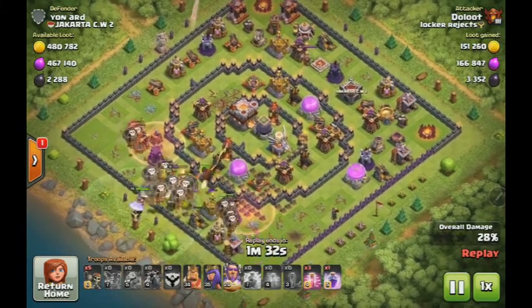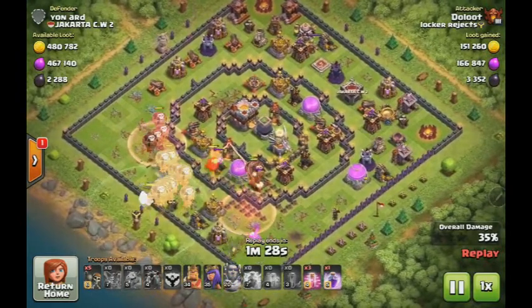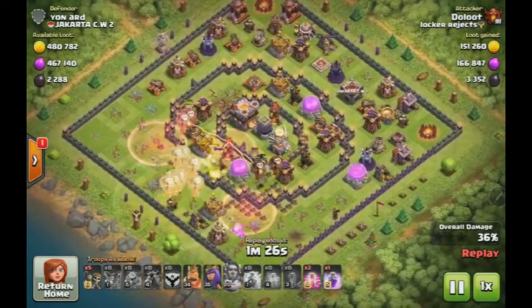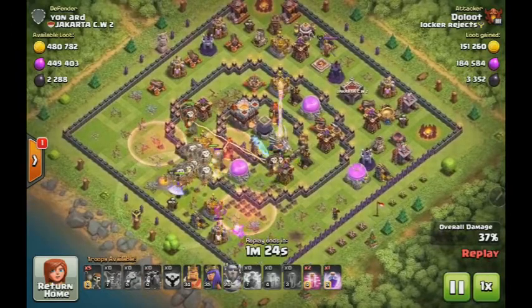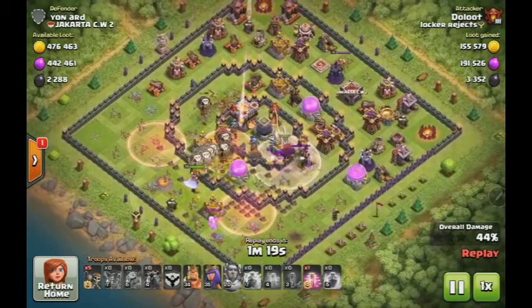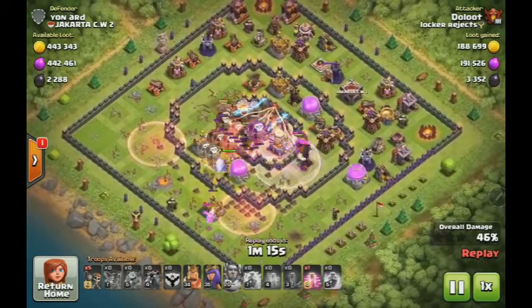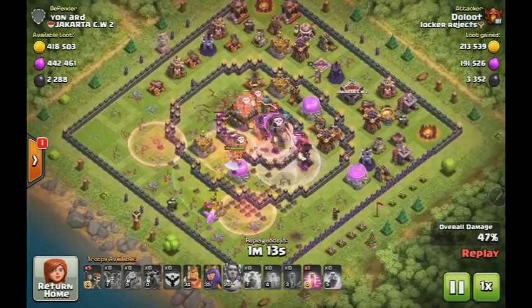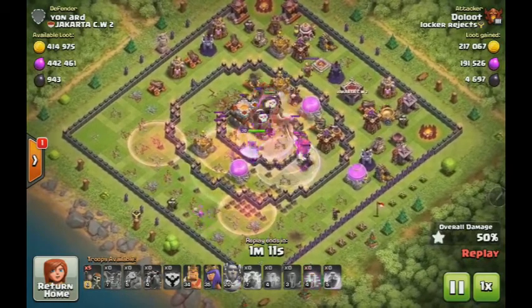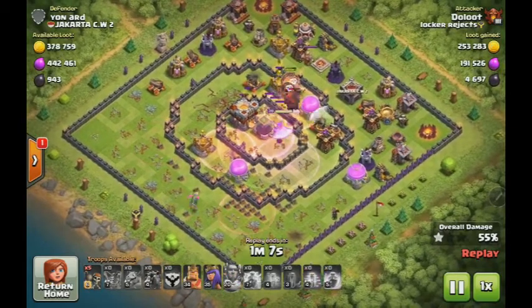Off it goes. I really like how he took the rage on the outside of his troops to get them ahead and create another funnel, then haste-spelled the center troops. He used haste all the way along, and then used a rage inside — just wrecked the place. Both infernos are down and everything is down.